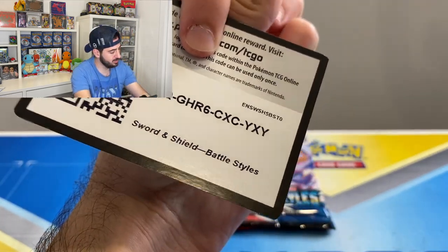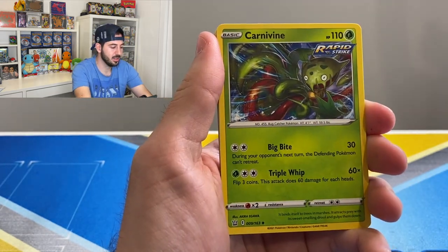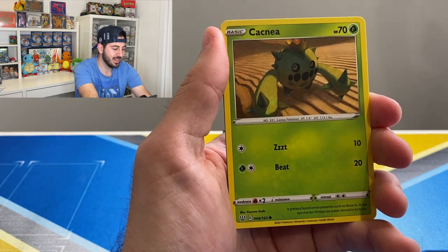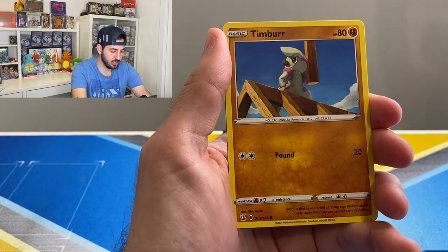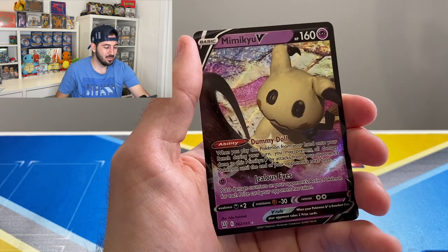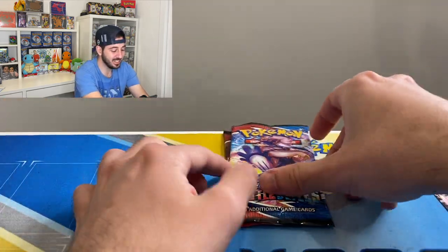I wish they'd stop doing white code, green code. Metal Energy, Escape Rope, Carnivine, Pyro, Spoink, more while Cacnea, Corpfish, Timbur, reverse Sword, Ward and Shilbert — followed by a Mimikyu V ultra rare! So there you go, Battle Styles clearly in the lead with that V hit!